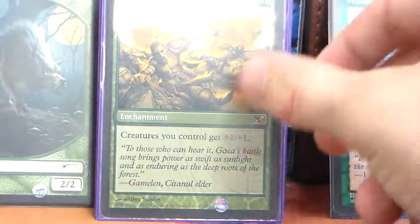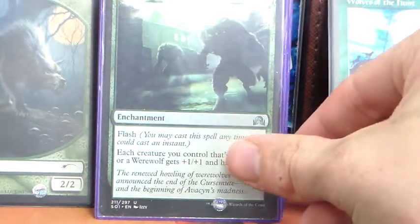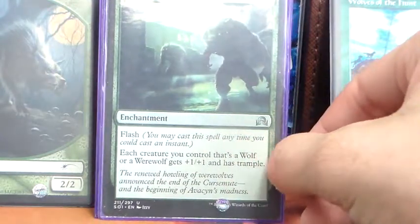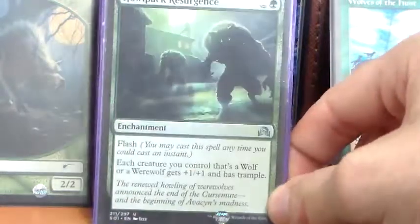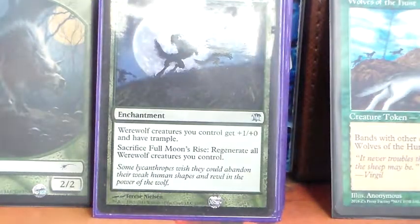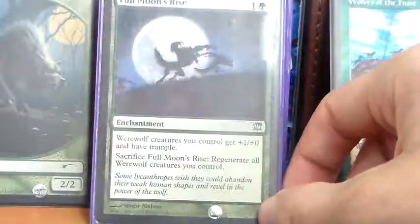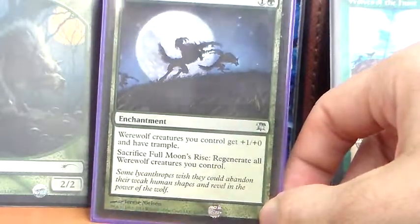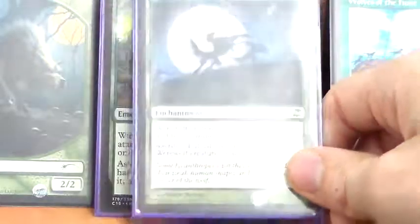Gaea's Anthem pumps our creatures +1/+1 — not super impressive and it may end up getting cut; it's just in here for some additional power. Howl of the Night Pack, on the other hand, is great — for 2G, a flash enchantment where each creature we control that's a wolf or werewolf gets +1/+1 and has trample. It's almost as good as Full Moon's Rise — for 1G, our werewolf creatures get +1/+1 and trample, and we can sacrifice it to regenerate all of our creatures. This has allowed me to live through board wipes I had no right living through.